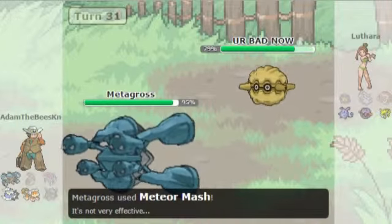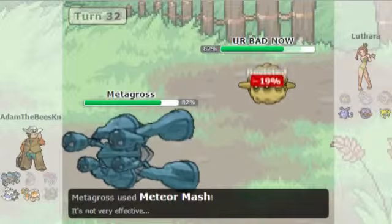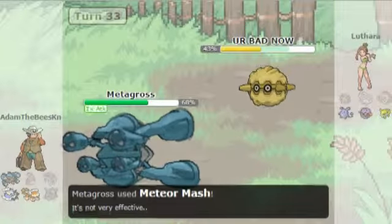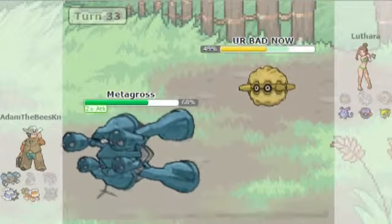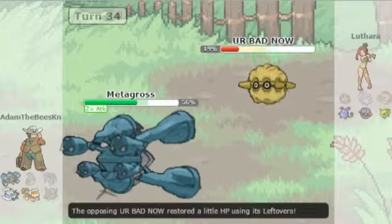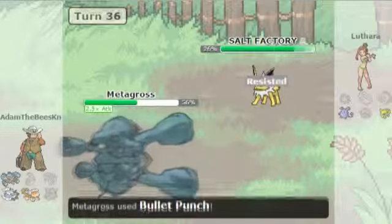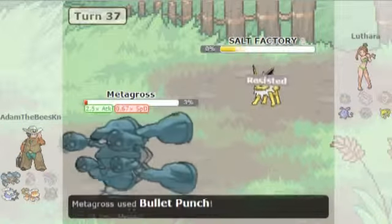All I can do is spam Meteor Mash until the cows come home. I go for Meteor Mash a couple times hoping to get the attack boost - I get one. Maybe I can get another one - it does 30 damage and I get another one. Then one more - we don't get it. I needed plus four but I go for one last one and get a cheap boost, leaving me at plus three. I have Bullet Punch. He goes into Jolteon so I Bullet Punch - it doesn't kill, but he's not Specs or Life Orb so that's fine.